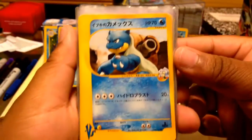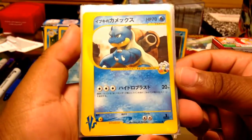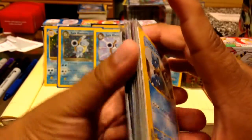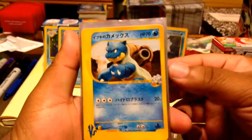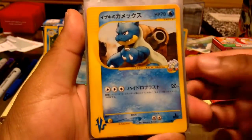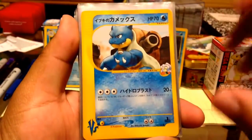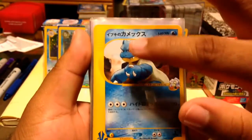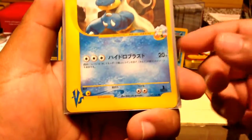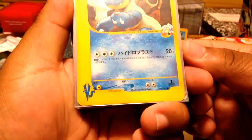Here we have a Versus Blastoise from the Versus set. I got this in a trade from bbb888 — always wanted this for so long and I finally got it. It's beautiful, I think it's mint condition. I absolutely love the artwork — it looks very dark, rich, and watercolor-like. Artist credit goes to Shinichi Yoshida. One of my favorite Blastoise cards, actually.